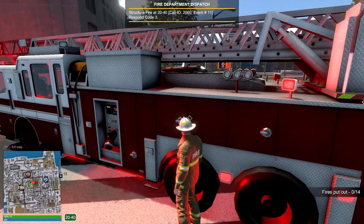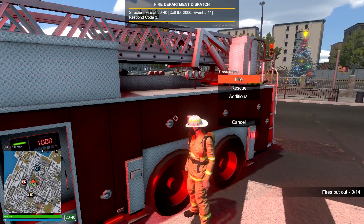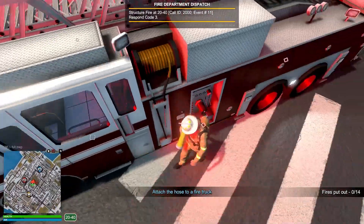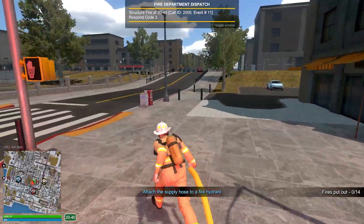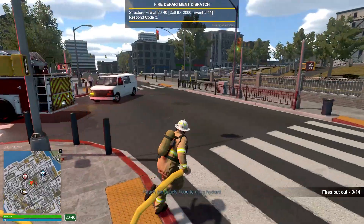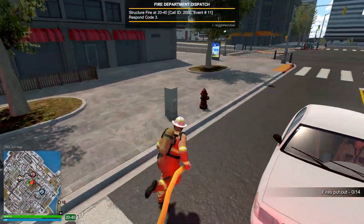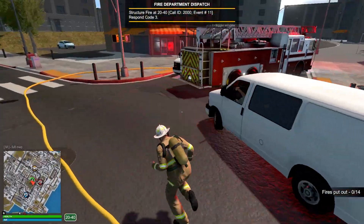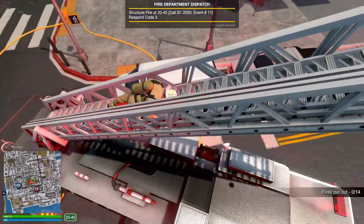We're going to head out of the vehicle, get the ladder ready, and get all of our equipment on. Let's go into the trunk and grab our fire equipment — SCBA is definitely going to be needed for today's fight. We're going to see if we can hook up to a fire hydrant. We can set the hose up to the truck right here. Oh yeah, perfect — there's one right over here. We got the hose connected. Looks like there's nobody in direct danger right now, so we can just start fighting the fire.